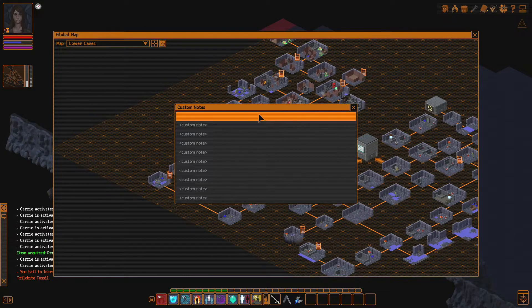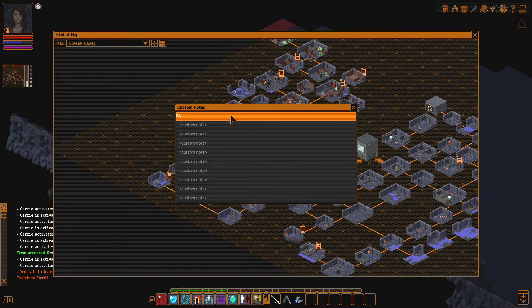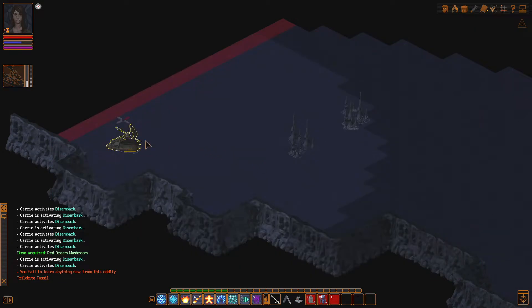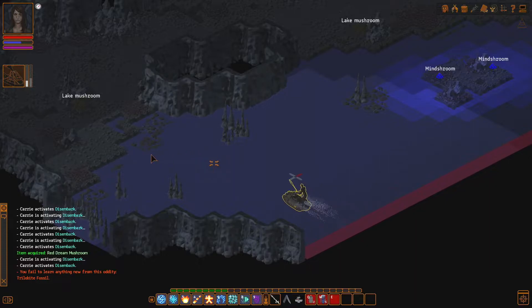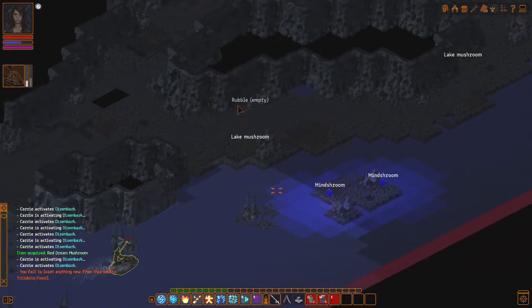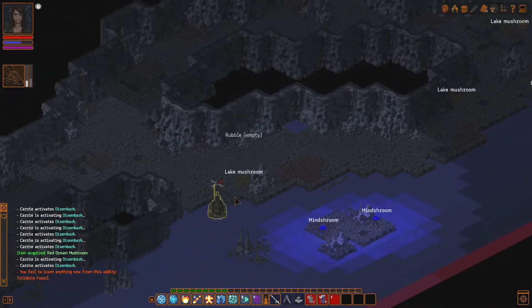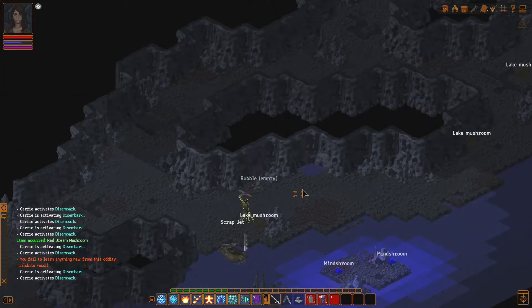Yeah, we're just going to hug the left wall over here. I'm going to mark this as passage, and I'm going to mark this passage as well, because we haven't explored it all. I'm pretty sure the map before had passages. I know this place well enough. Actually, do I? Look at that — what the heck? Where are we?